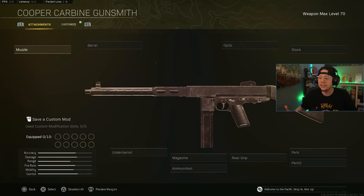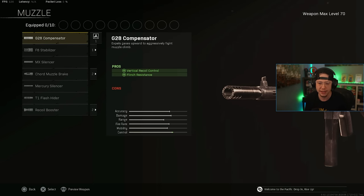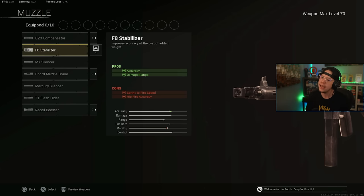At number three we've got the closest competition to the AS-44 — the Cooper Carbine. Another weapon primarily meant for 25 to 80 meters, it thrives in mid-range fights too. The reason I have the Cooper above the AS-44 is that despite having a slightly slower TTK, it's way easier to use. This thing is a point-and-shoot laser beam. Anyone on any platform can use it — you don't really have to master recoil. That ease of use is a huge pro and why it's at number three.